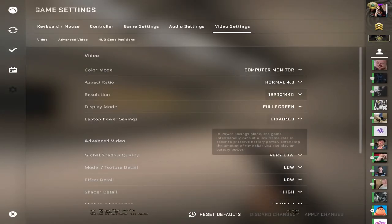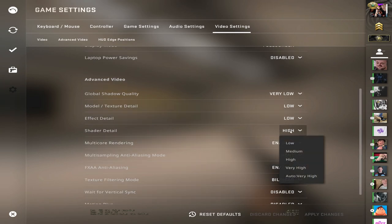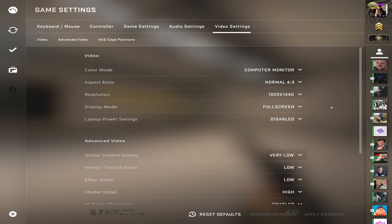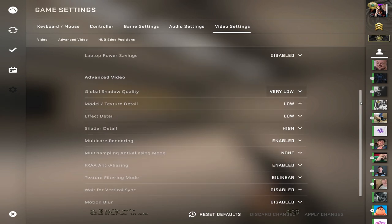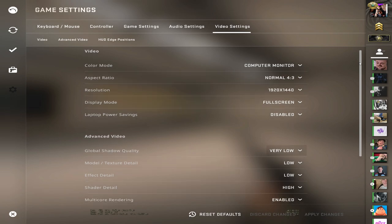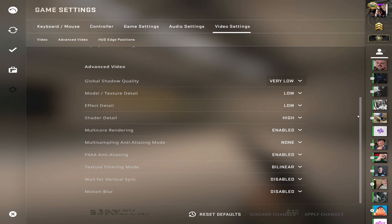The settings I use are pretty simple. I've put everything on the lowest except for my shader detail which is set to high. Multi-core rendering is enabled because that's set in the launch options. My multi-sampling anti-aliasing mode is off. My FXAA anti-aliasing is enabled. My texture filtering mode is bilinear. Waiting for vertical sync is disabled and so is motion blur.